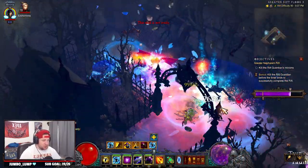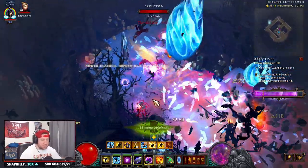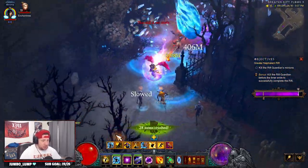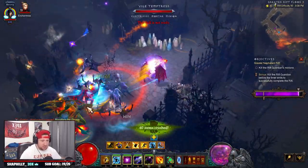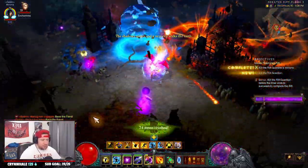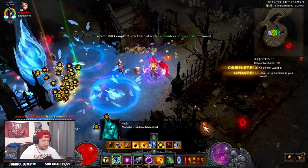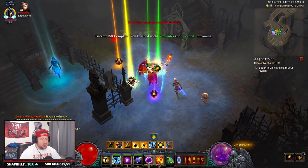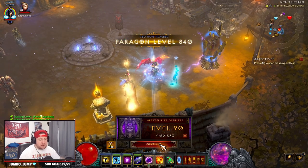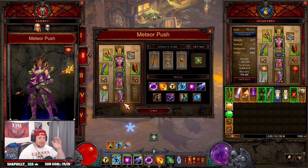Single target damage on this build might be the best for wizards to kill rift guardians — you absolutely annihilate them. You just kill everything on the map. You're going to see the rift guardian's health bar just get deleted. Too easy. We finished that in 2:52, pretty good for a GR 90 with the pushing variant of the build. We also have a T16 variant I'll cover in another video.